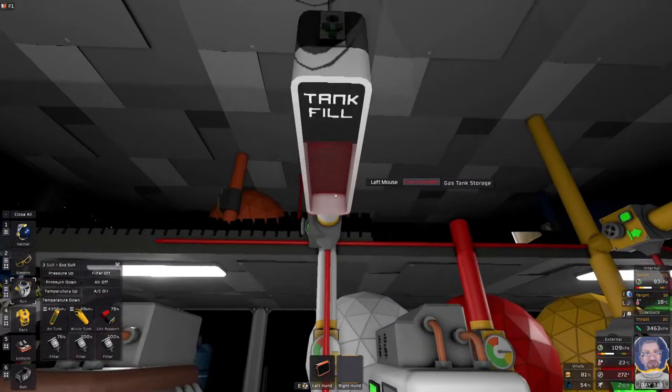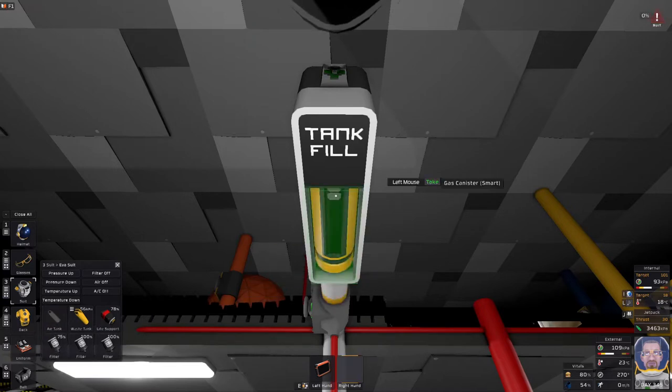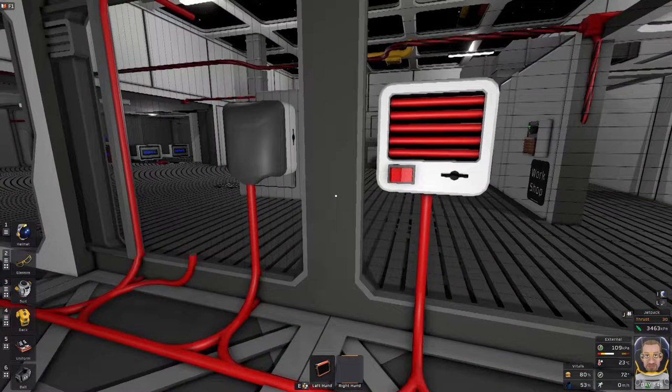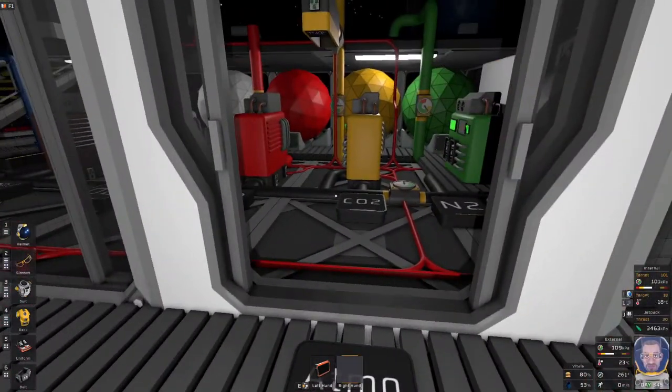Here's another great example: this is the oxygen refill room — the only thing in here is oxygen. Because I'm only breathing oxygen, I only require carbon dioxide filters in order to avoid any warnings or issues.